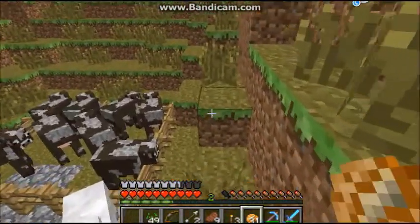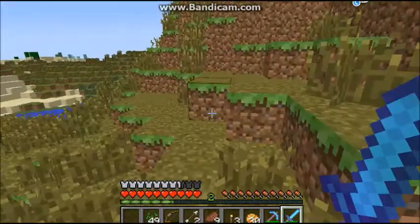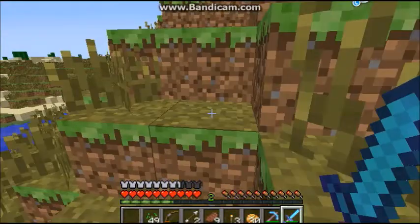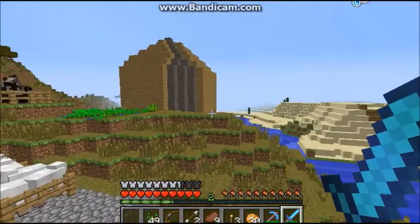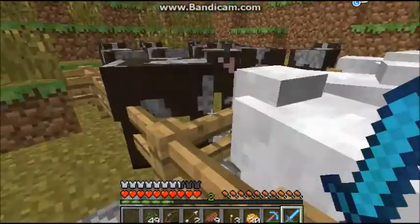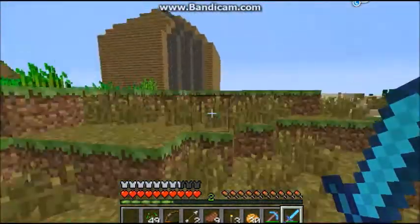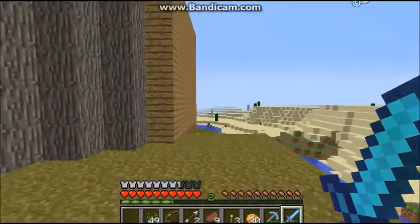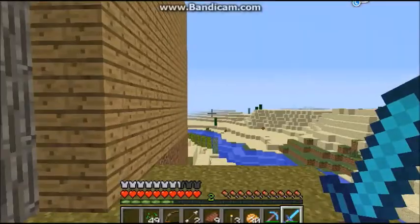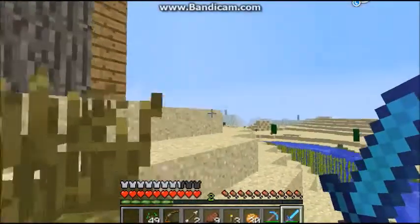I'll figure something out — I'll probably move the horse cages back one more block. As you can see, I got a sheep farm and I finally added some gates to the farms, which is pretty awesome. I also got a lot more diamonds, so that's why I have some more diamond tools.